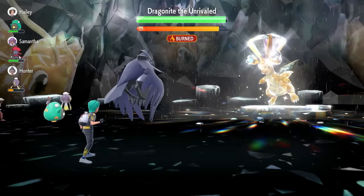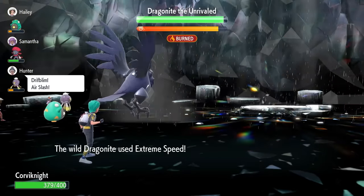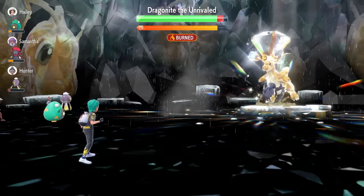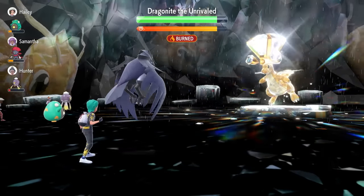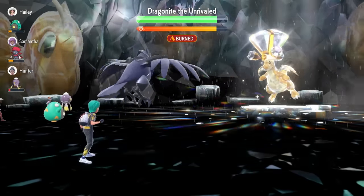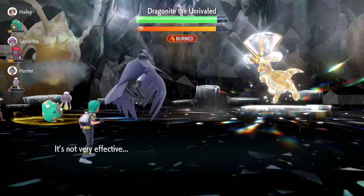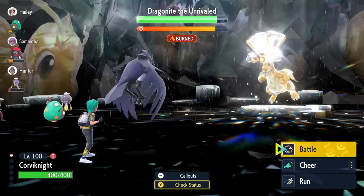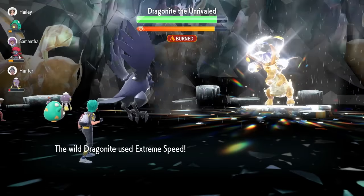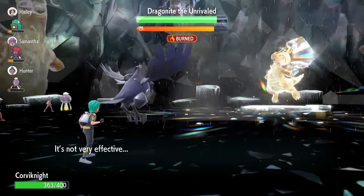Then we lock in with Body Press because at this stage we're essentially chasing down our Terastalization as soon as possible. If you have something like a burn from a teammate, it can be massively helpful for taking less attacks, though you don't need it to win. When Dragonite hits 95% of its health, it will fire off a Thunder — again, into any one of the targets on your side. If it hits Corviknight, don't worry, we won't take too much damage, and you'll be able to take it pretty comfortably.